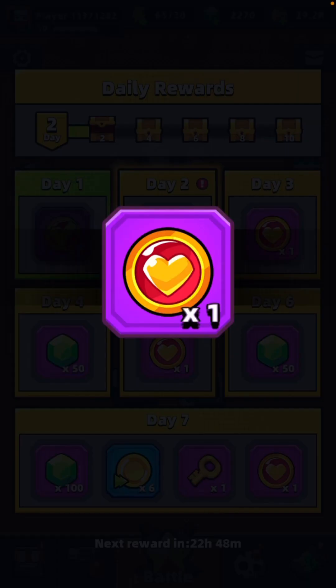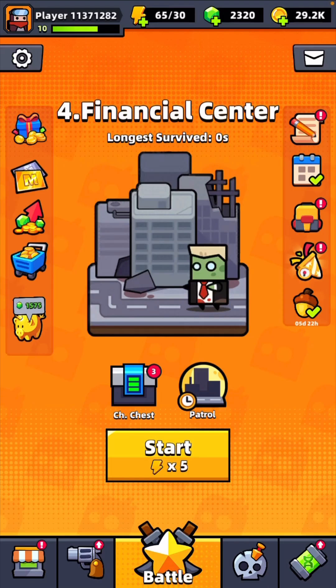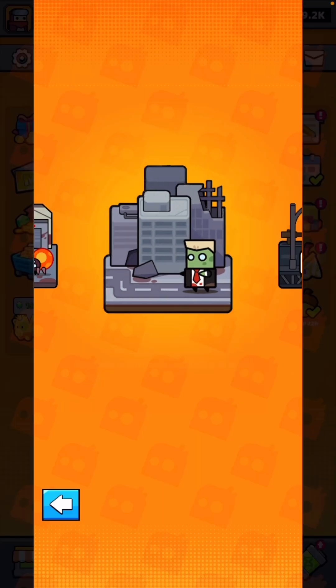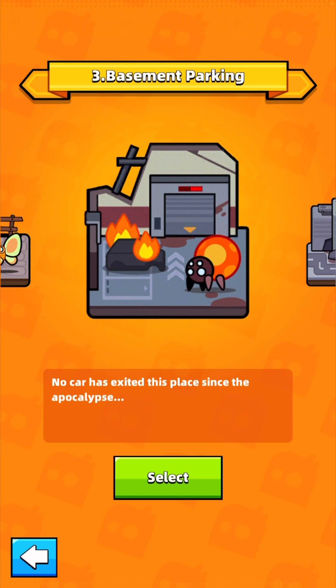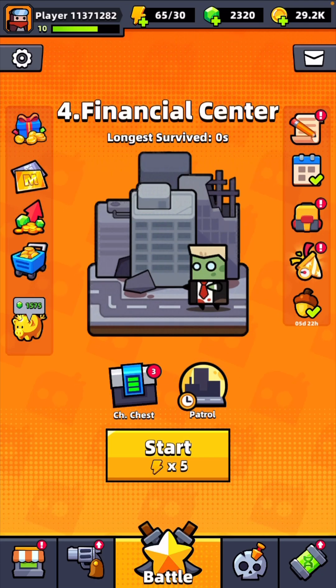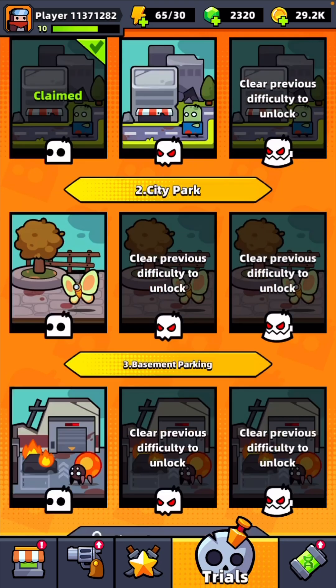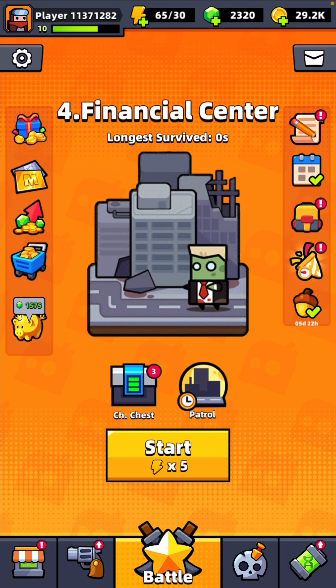These are the daily rewards — some chests. Day two — thank you very much. And now we're on to the Financial Center. So yeah, that was Basement Parking done. Financial Center next. I'll either do the Financial Center or we'll do some more trials. I didn't even get to see what the best weapon was there, but we'll say it was the kunai shurikens. But there we go — if you got this far, appreciate it. Please do like or subscribe, that would be much appreciated, and I'll catch you in the next one.